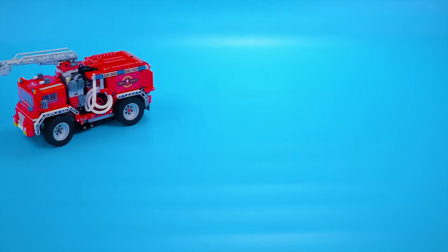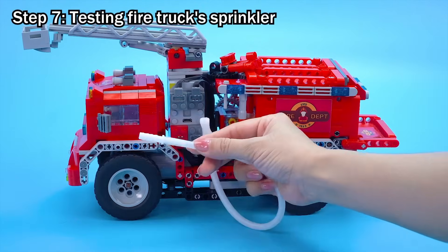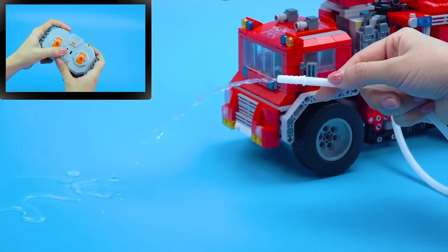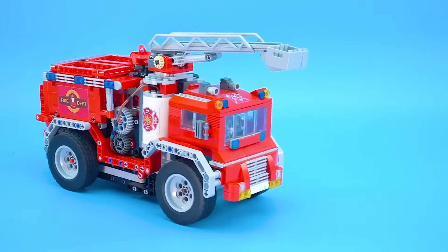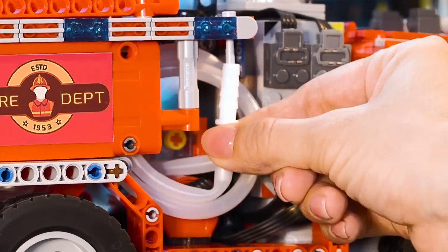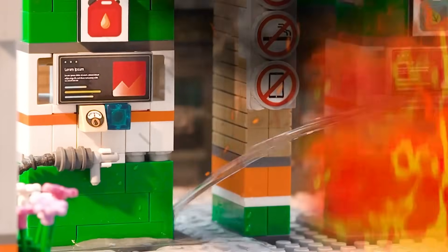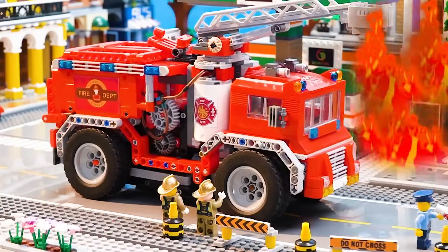Step 6: Testing moving firetruck. Step 7: Testing the firetruck's sprinkler. Yay! Let's go! How it works. Let's evacuate.